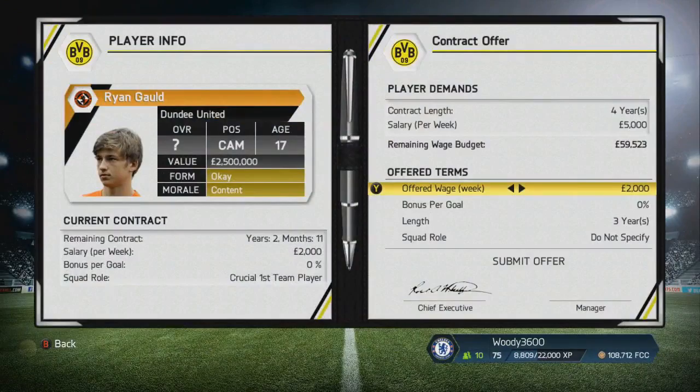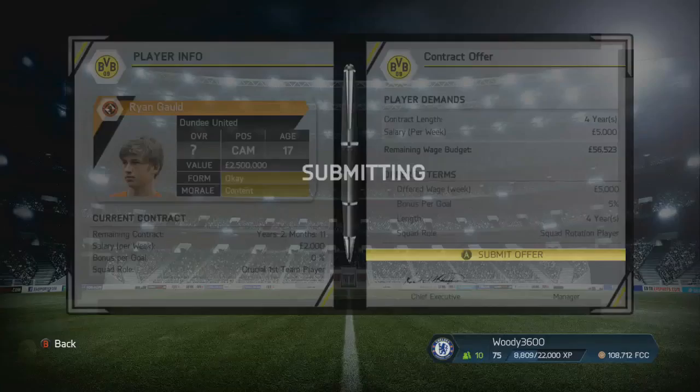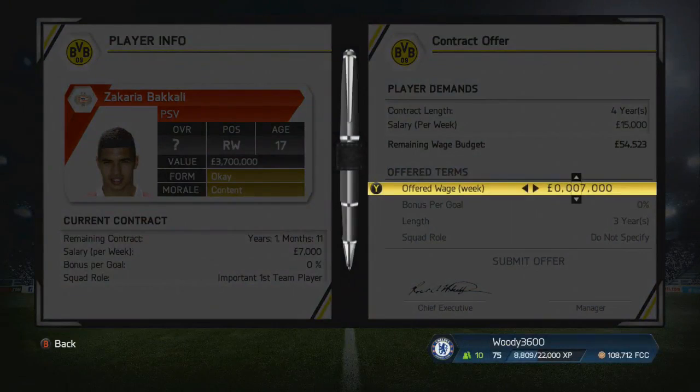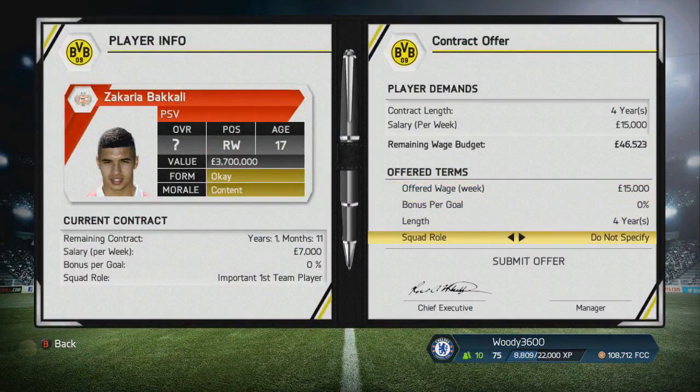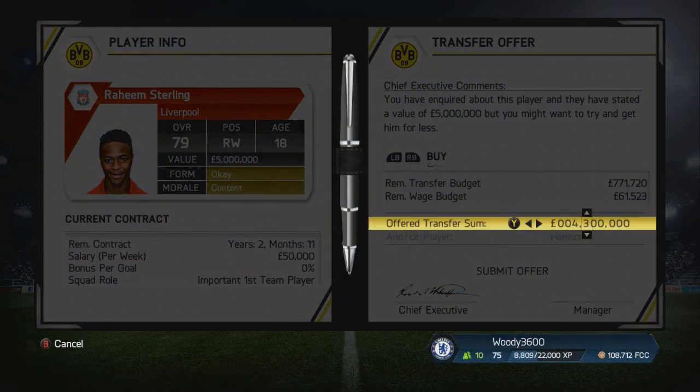We're heading back into the transfer window to try and get that final signing — that one final missing piece of the jigsaw. We've got three players we're looking at. We've had an offer accepted for Ryan Gold, the so-called Scottish Messi, who in real life has had the chance to move to Sporting Lisbon from Dundee United. We've also had an offer accepted for Bacali, the winger at PSV — a very generic signing but something I wanted to look into. And we're also trying to work something with Raheem Sterling.